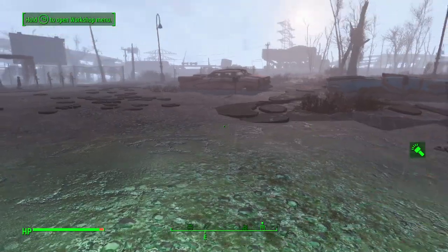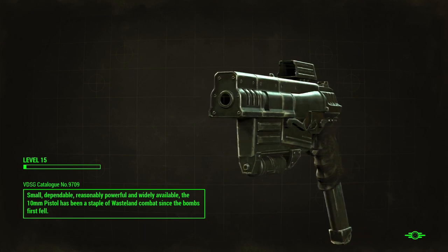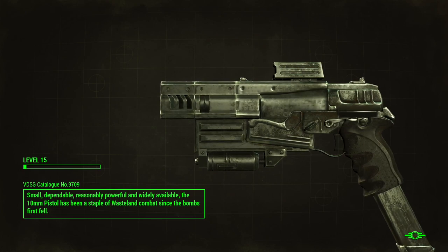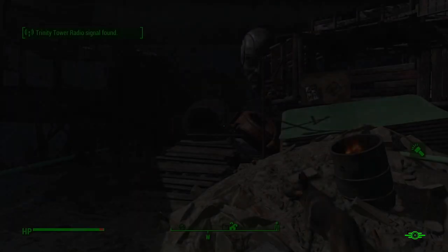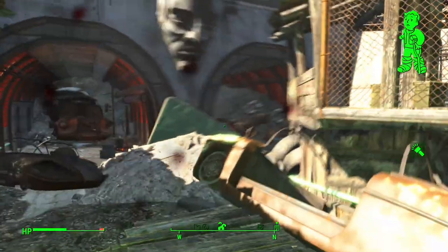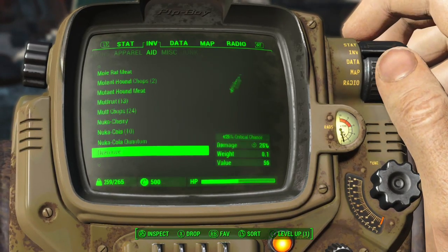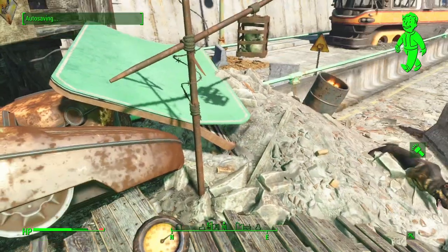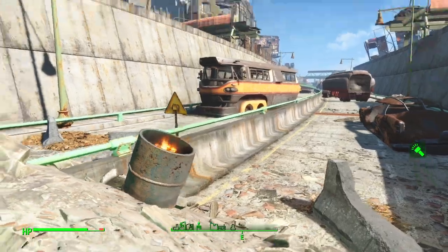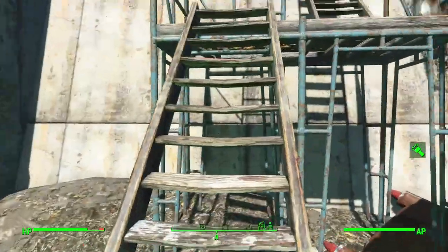Getting back on track heading toward Nick Valentine. This part is getting way longer — not even reaching the place yet. The 10-millimeter kneecapper pistol looks really cool and is very helpful for crippling enemies. I used it to take down a gunner by spamming rounds into his leg. I've been saving stimpacks for situations where I really need them.